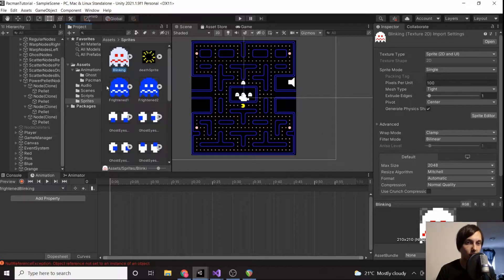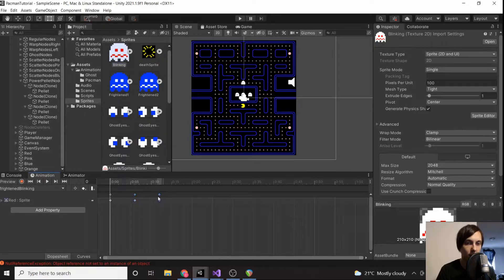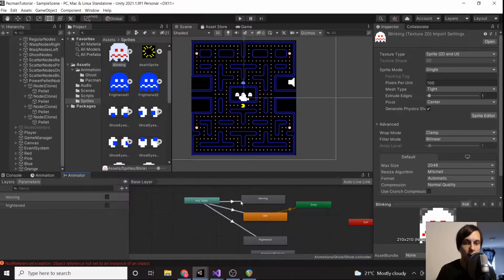We're going to go to sprites. Our blinking matches frightened one, so we're not going to use frightened one. We'll drag in blinking, then drag frightened two onto frame 6, and then drag blinking onto frame 12. If we play that, you'll notice the ghosts are blinking.